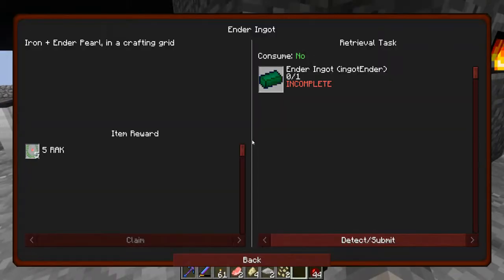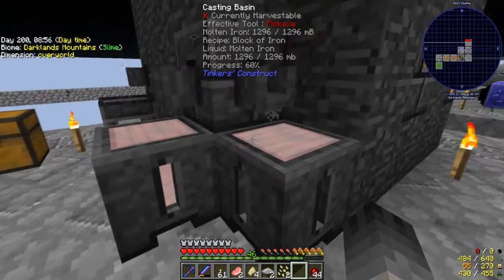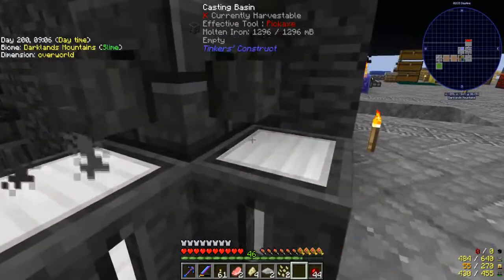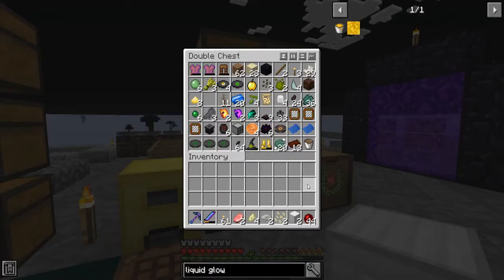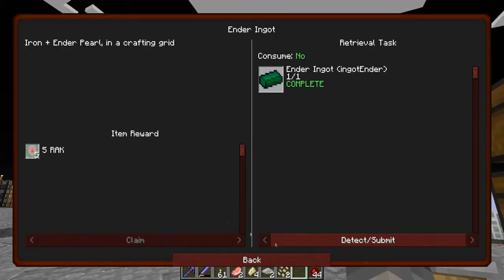What we're actually going to do is start getting into Ender IO, which is this one here under the Ida pack. To start off we need an Ender Ingot, which is iron and an Ender Pearl in a crafting grid. I don't have any Ender Pearls over there — I wonder if I've got any left over here. We've got one left. Nice. Boom — one Ender Ingot, and that's one quest completed.